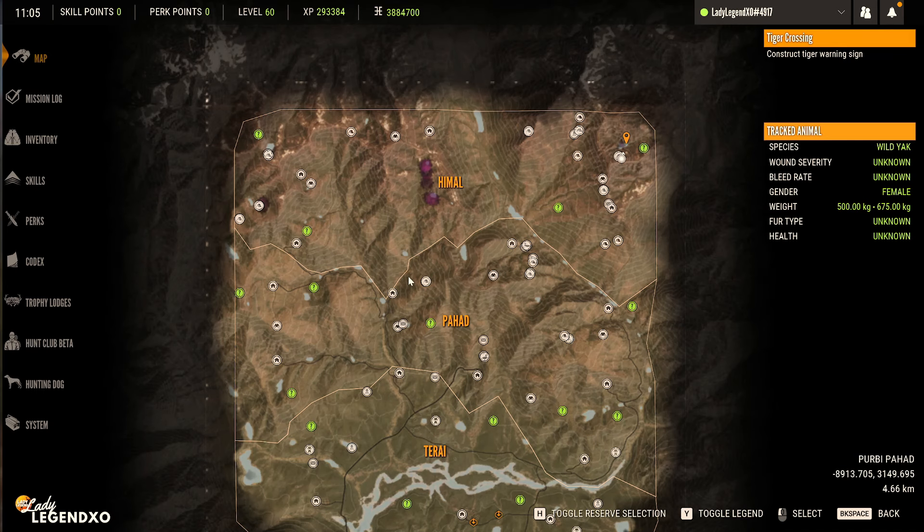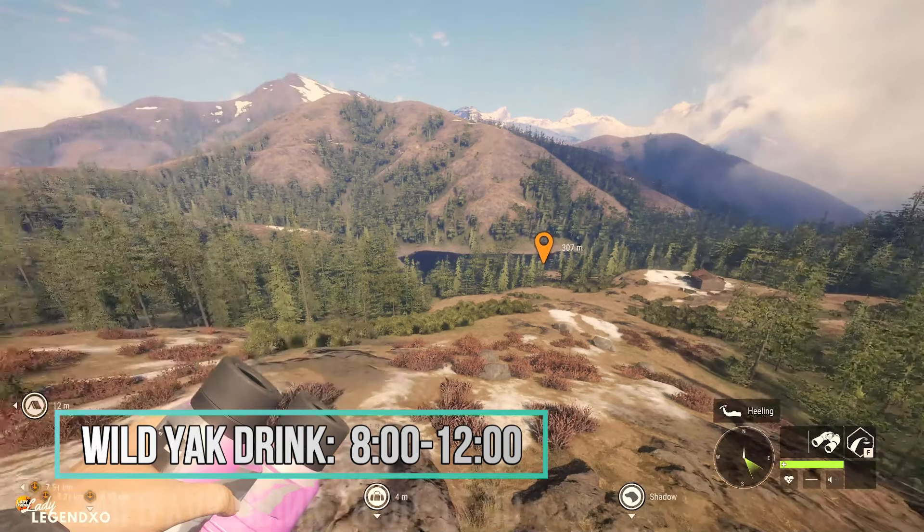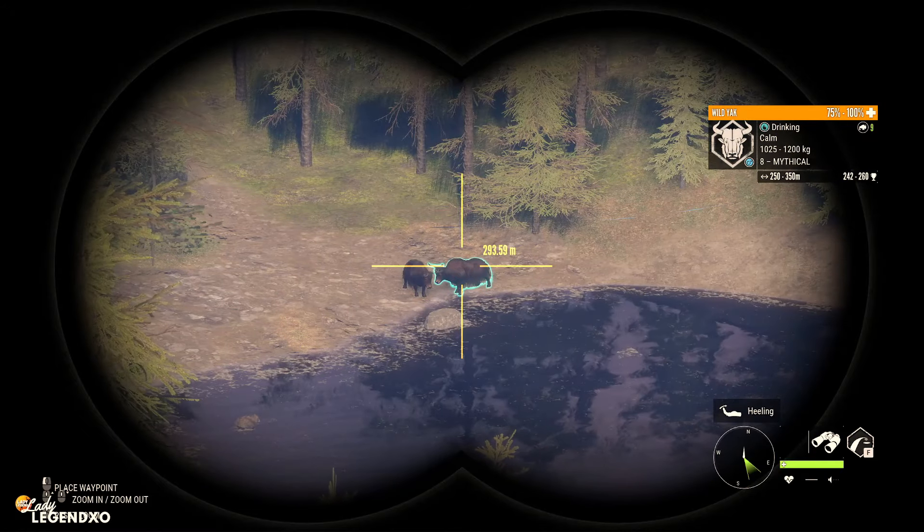The only place you're going to find Wild Yak on the map is in the top half. Later in the video, I will share a hotspot map with you showing you everywhere you will find them. Yak drink from 8 to 12, so usually I set the time for about 9:30. You can set it earlier, but that has been working great for me.